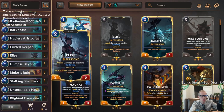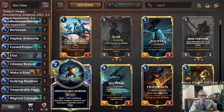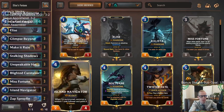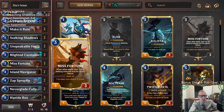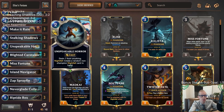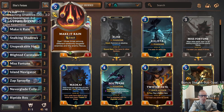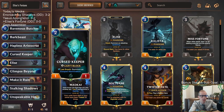We also have Zap Sprayfins to give us some elusive attackers. We have four spells in the deck, three copies of each: Glimpse Beyond, Make It Rain, Stalking Shadows, and Unspeakable Horror — all quality. We also have Neverglade Collector for drain, some damage from guns with Misfortune for ping damage. Make It Rain and Unspeakable Horror can do nexus damage, and then we can turn on Riptide Rex at the top end — shark with cannons to finish them out.